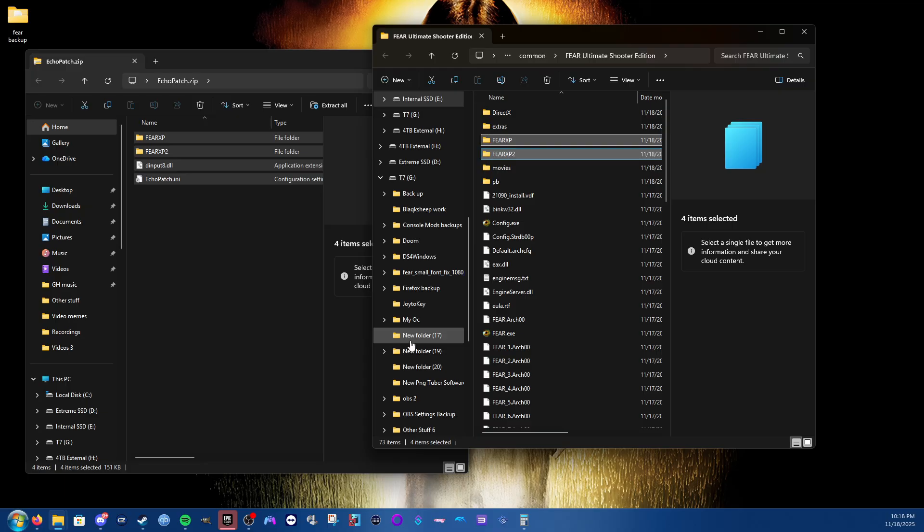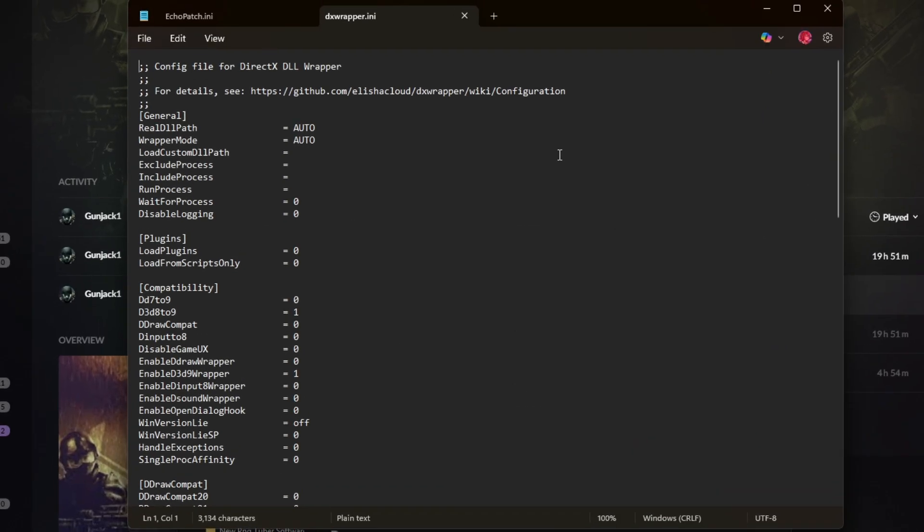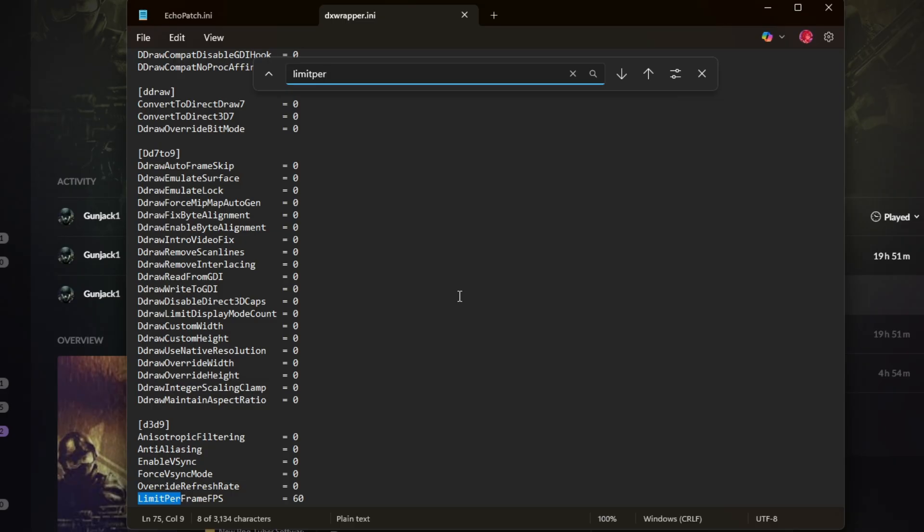If you're using GOG, there is one more thing you need to do. In the FEAR folder for your GOG copy of the game, there should be a file called dxwrapper.ini. Open it in Notepad, press Ctrl+F on your keyboard, and search for "Limit Per".